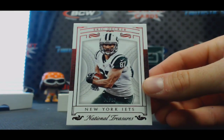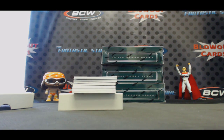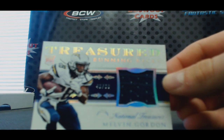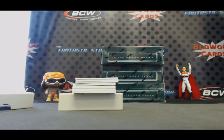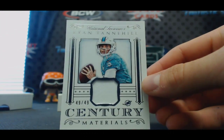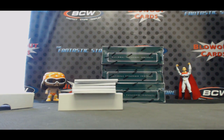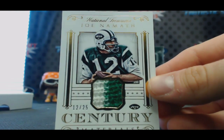We'll start off number to 87, Eric Decker, New York Jets, base parallel. For the Chargers, number to 99, jersey, Melvin Gordon. Jersey for the Dolphins, number to 49, Ryan Tannehill. That's a cool piece. He's got the Jets in this break. Awesome looking card right here — two color patch, number 12 of 25, Century Materials, Joe Namath.